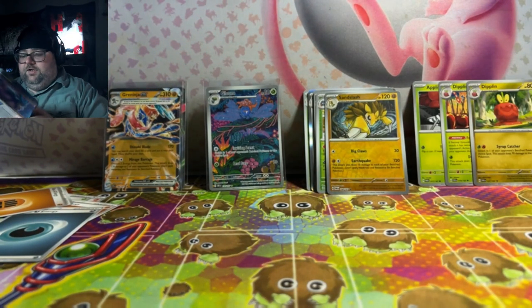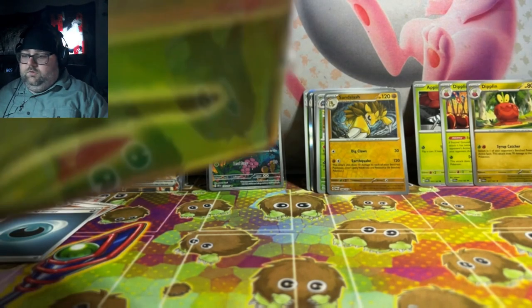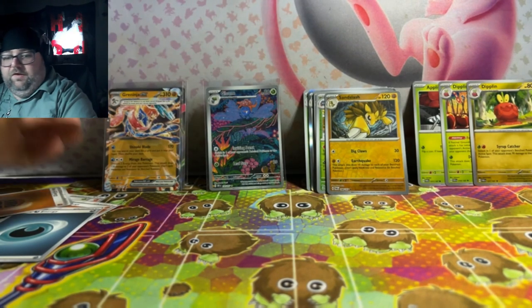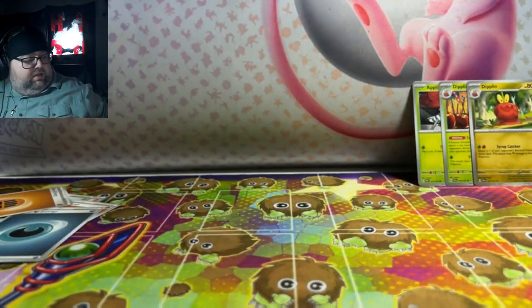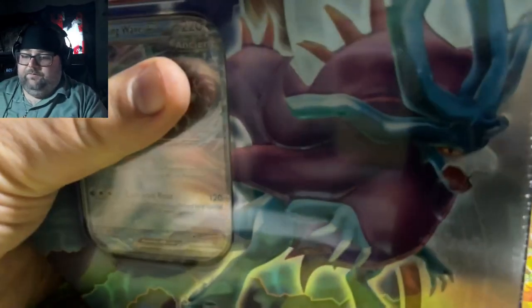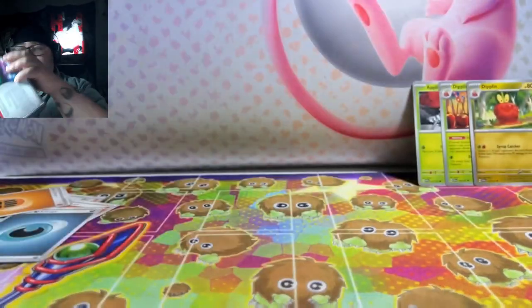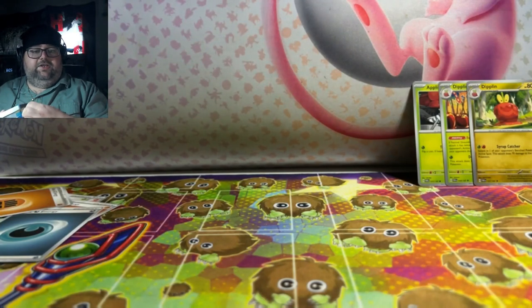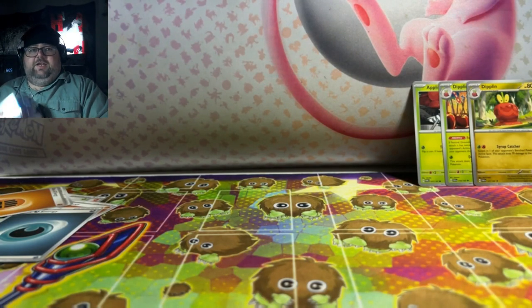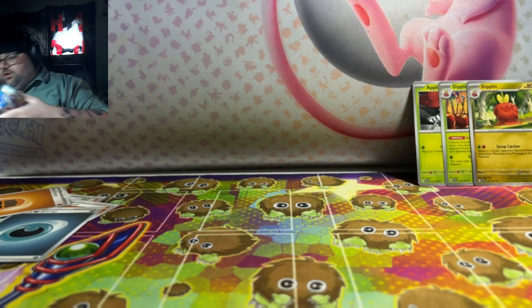Alright Shadow Killer, let's start off first with your 10s. I'm going to move my stuff out of the way, and we will go into your two 10s. We'll start off with the Walking Wake 10 first, and then we'll go into Iron Leaves. Let's see if we can get you some good hits. The pack selection on the 10s is pretty solid, though not the best we could have gotten.